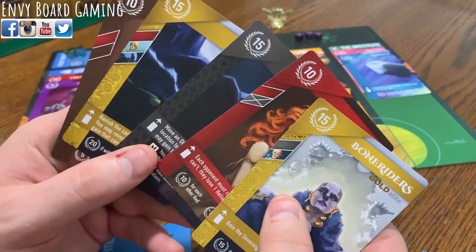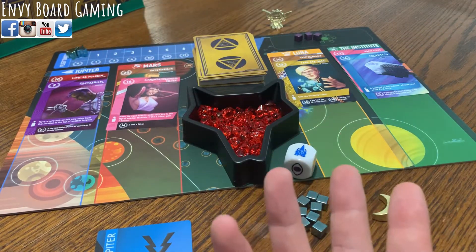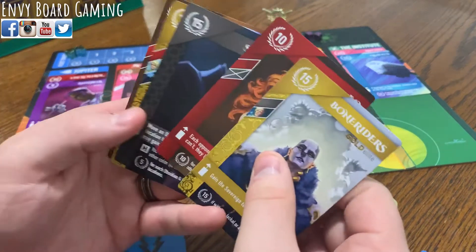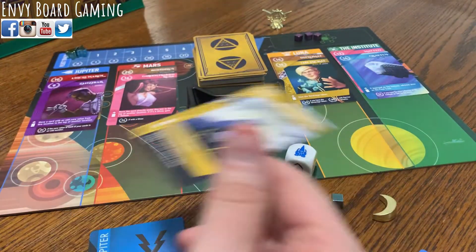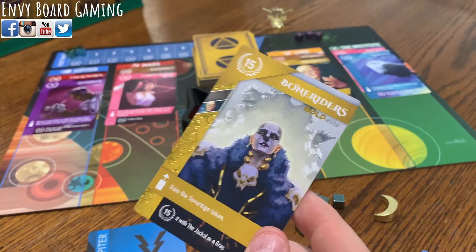In this example, I'm going to be representing Jupiter. Each player will also receive a starting hand of five cards. What you're going to be doing is going back and forth taking one of two actions: you can either lead or you can scout. If you lead, you're going to be playing one of the cards from your hand onto one of the four locations.